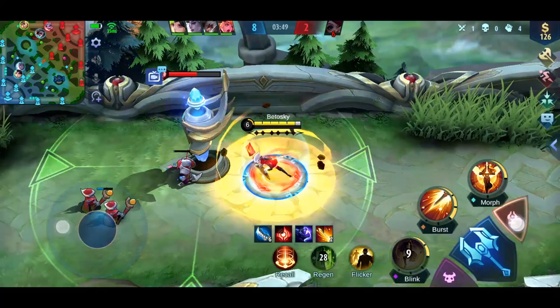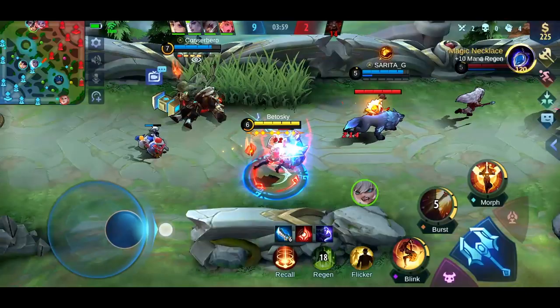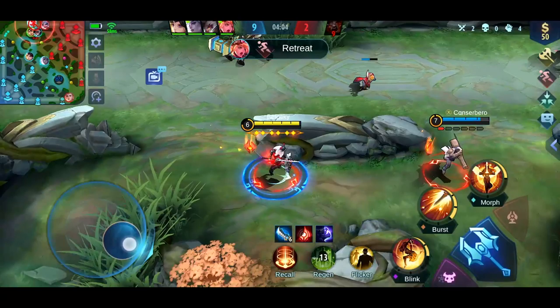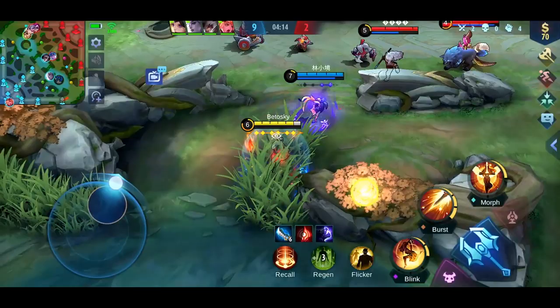You can use her skill to increase her attack speed to take down the turret faster. As you can see, I am always trying my best to keep all her charges up. So when we have to fight, her first skill will have a maximum stun duration and deal the most damage. This Ling is actually pretty smart — we haven't given any opportunity for the marksman to farm at all.